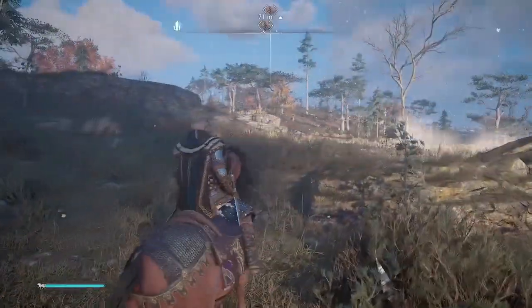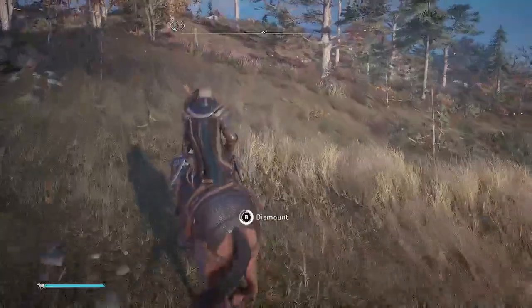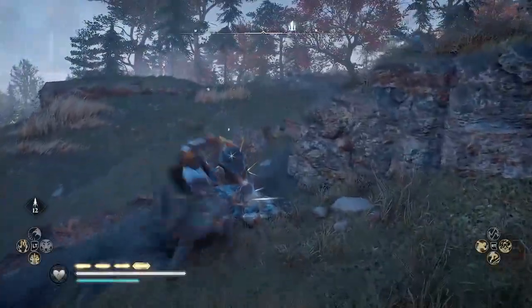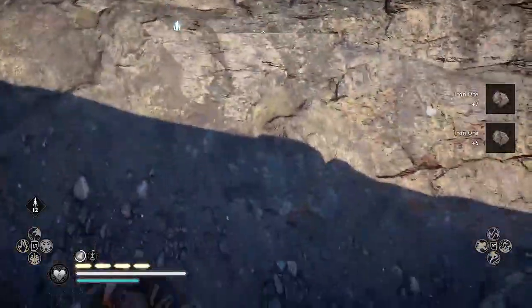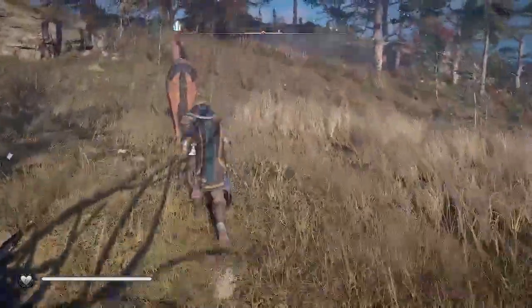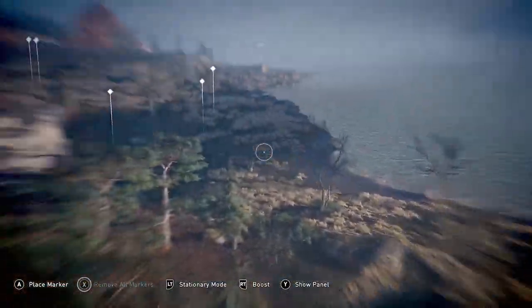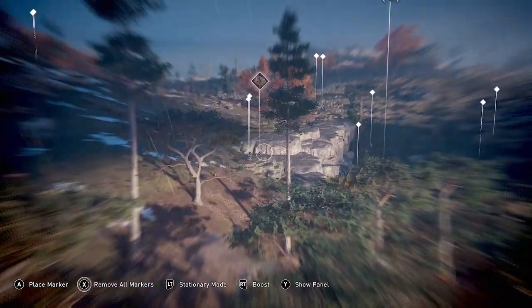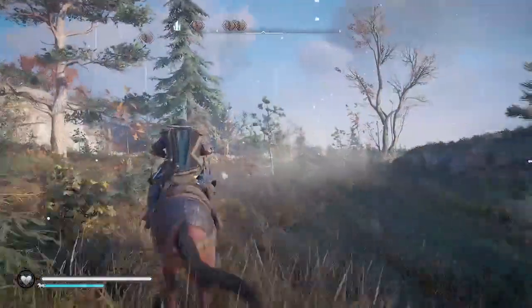This run is deceiving because, as you can see, there's a lot more iron up ahead now that we've gotten going. There are more iron nodes in the second half of this run than in the first half. And I just got hit by a deer — that was pretty funny. There are a couple of wolves up ahead that you might run into, but other than a deer and a couple wolves, there are no enemies on this run.